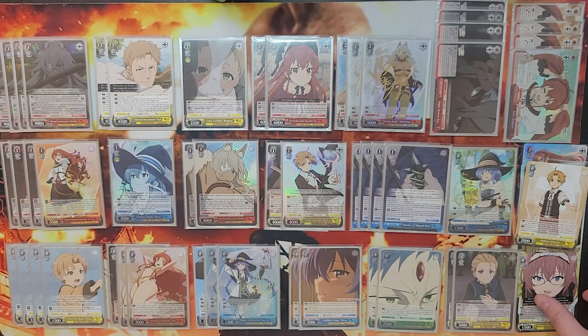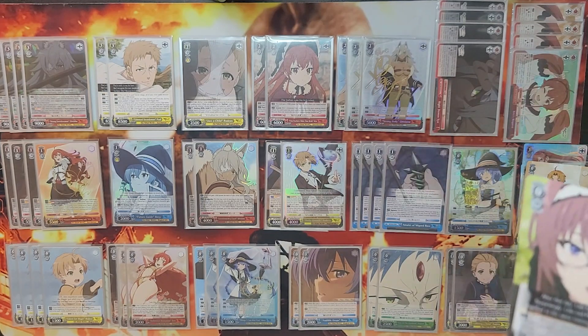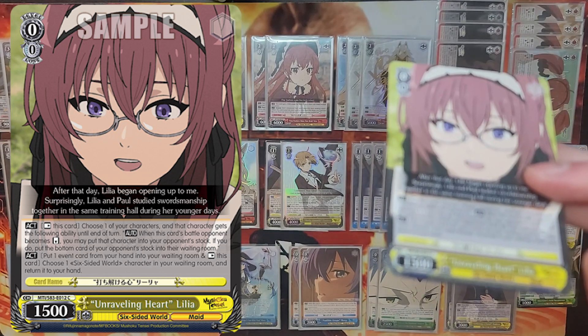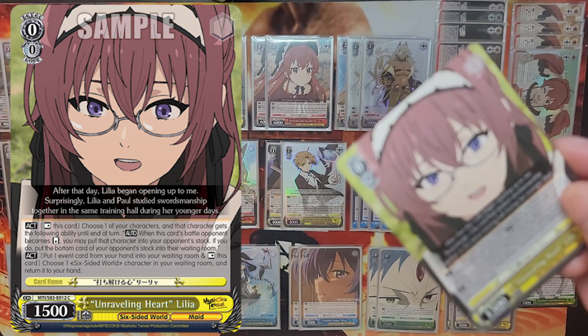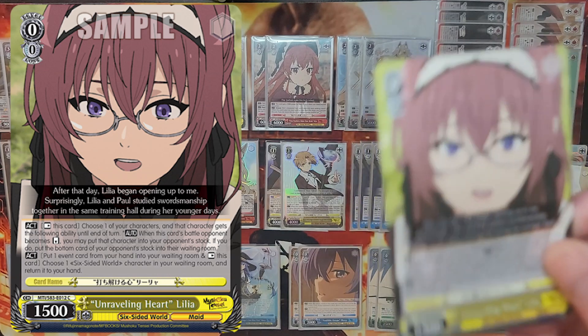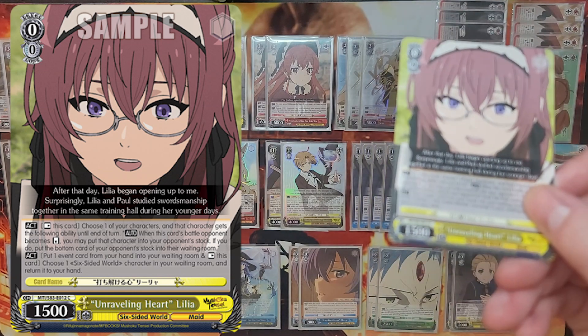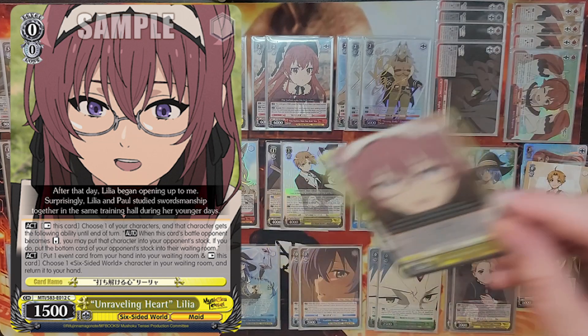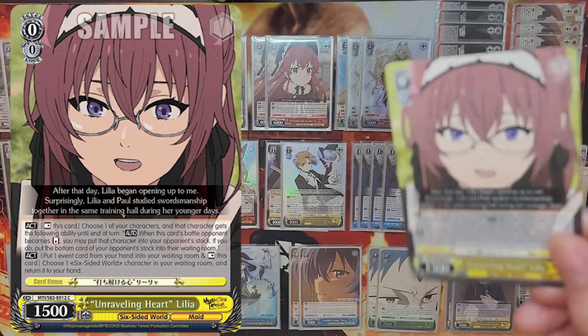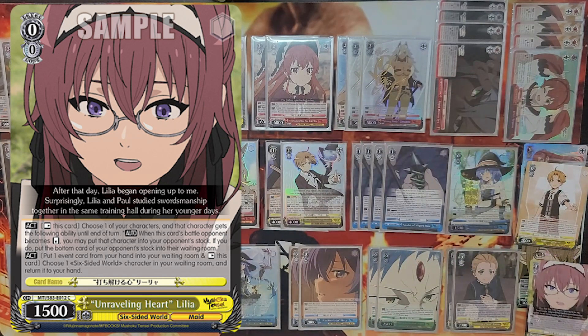Further in terms of optional yellow tech is Unraveling Heart Lillia. You can rest her and give one of your characters a stock bomb on reverse, and also rest her to pitch an event and salvage a character. This gives you the ability to send away cards with hand encore and other shenanigans, however you do have to outpower them. I found that the things I can generally outpower aren't the things I care about stock bombing, so I choose not to play it. She's also a back row level zero, which in a standby deck is a very competitive slot.